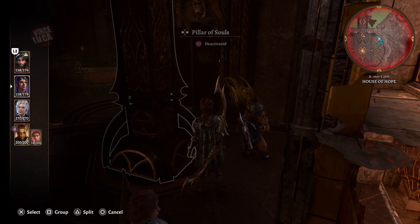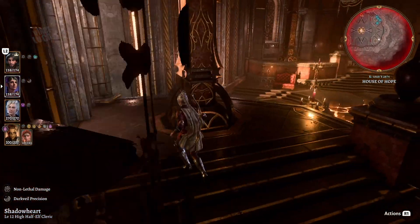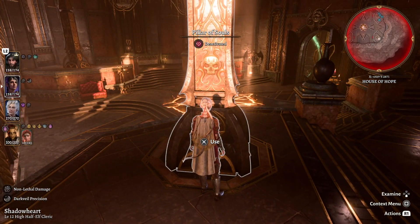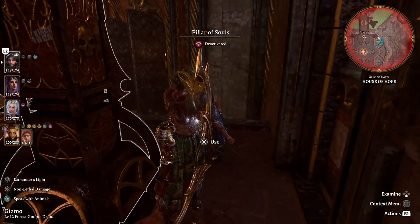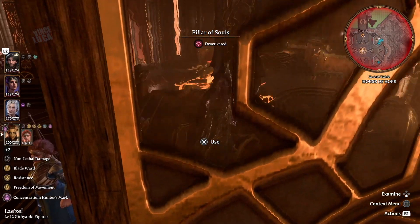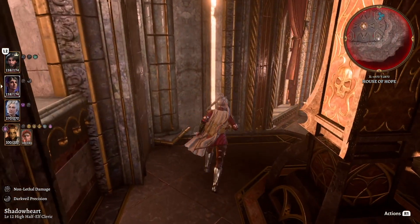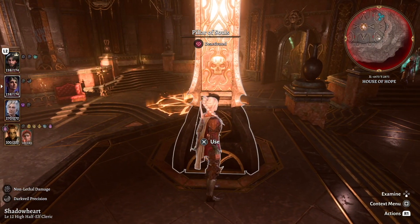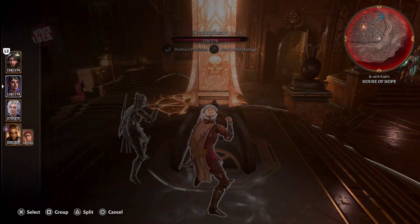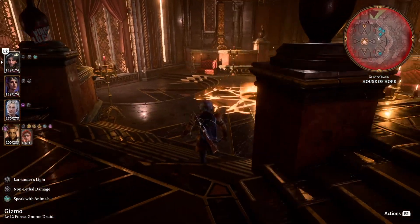Except for one character that has invisibility — if you can go into invisibility, use that person to go in the middle of the room. For now we're just going to put one guy each behind these pillars, because these pillars have souls that are going to be powerful, and being behind the pillar also protects you from attacks coming from the middle of the room.